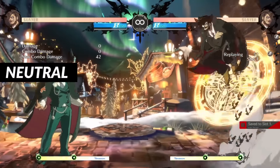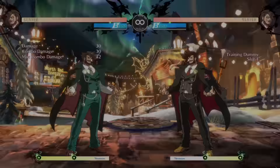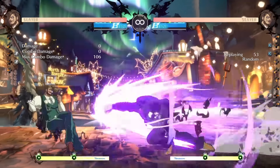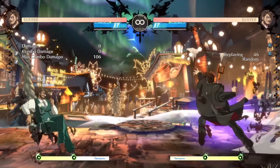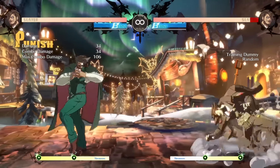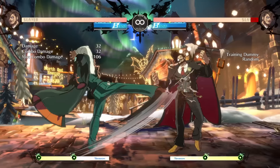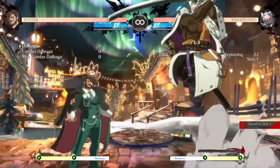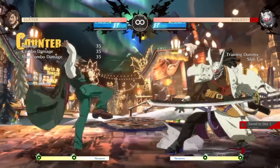Slayer has a lot of pretty good neutral buttons. 5P is a good poke — pretty big — and he's always had a pretty good 5P in Guilty Gear; it's very easy to combo off of. If you need an anti-air option, 6P does the trick — it has upper body invincibility so you can use it as a counter poke, and in some cases even on reaction to things people do in neutral. Then 5K — this move is just really crazy, it is very very big; even Nago's famous 5K cannot mess with this.